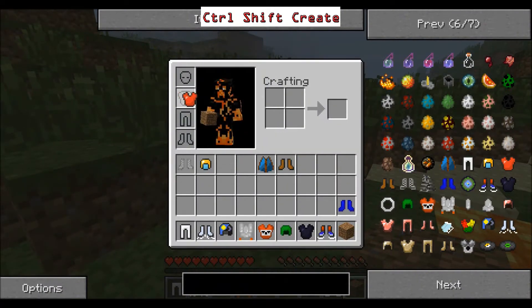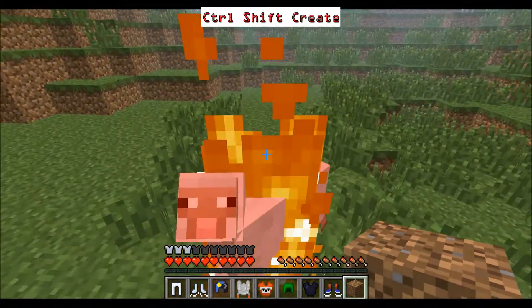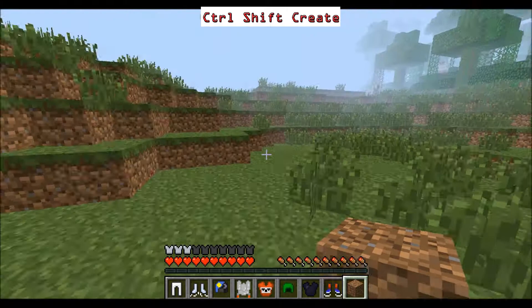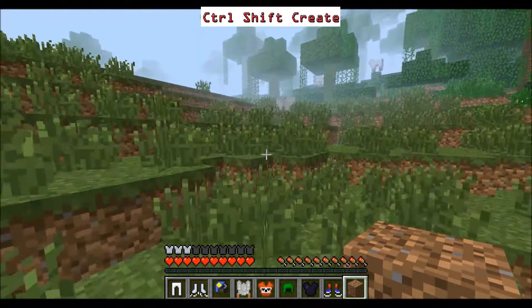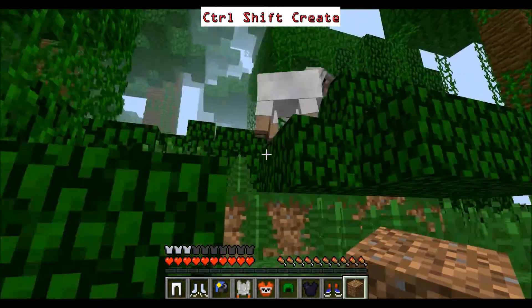We've got the Fire Plate now — this is probably the most fun thing in the mod. If I go near the sheep it will just set on fire. It doesn't matter what mob — just as long as you go within a few blocks, they will catch fire and burn.